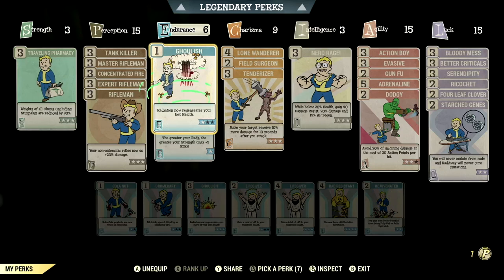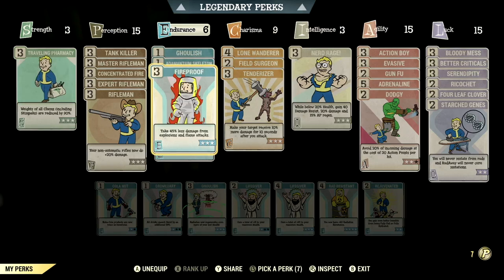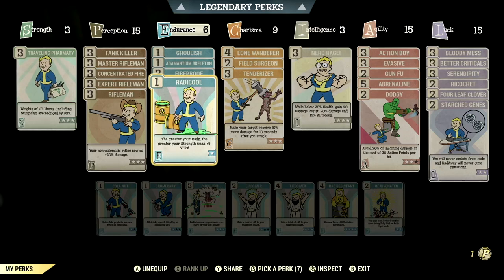Over in Endurance at 6, we have Ghoulish at one star — radiation now regenerates your lost health. We have Adamantium Skeleton at one star — your limb damage is reduced by 30%. We have Fireproof maxed out — take 45% less damage from explosions and flame attacks. We have Radicool maxed out — the greater the rads, the greater the strength, max plus 5 to Strength.